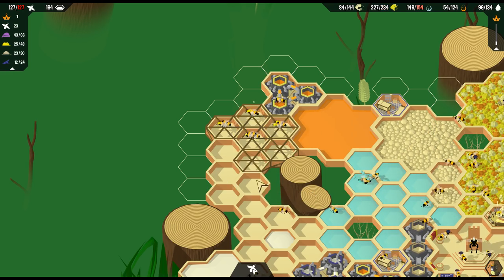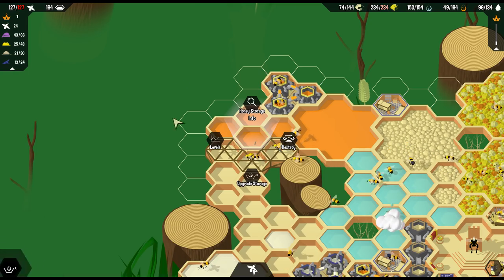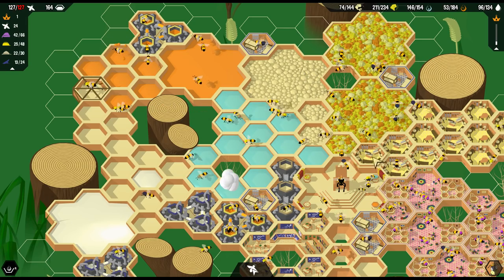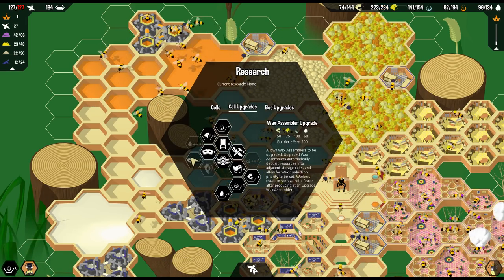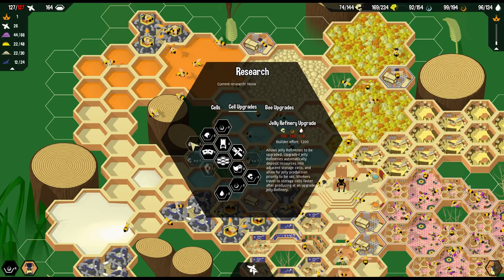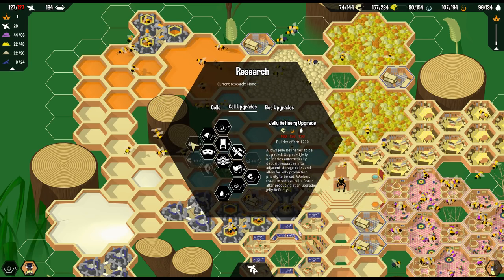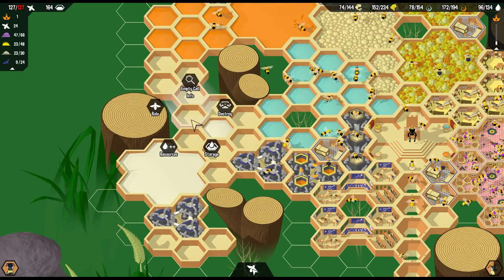Over there, and over there, and over there. We're going to upgrade that as soon as we need to - and it's done already. Excellent! Well done, bees. I would like to have a honey refinery, barrack upgrade, wax assembler upgrade, or the jelly refinery upgrade - I would like to have that. But that is a lot of stuff that I need for that. We're going to wait and hold off on that.